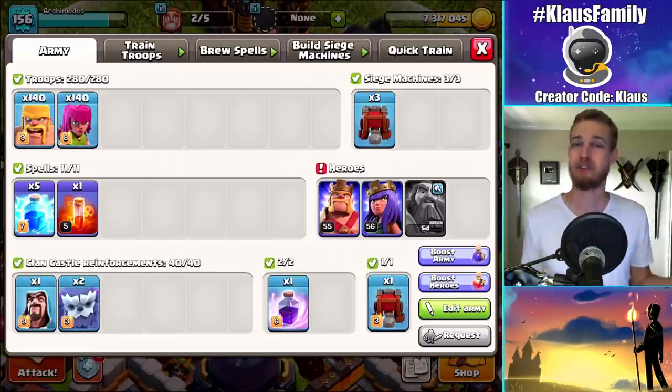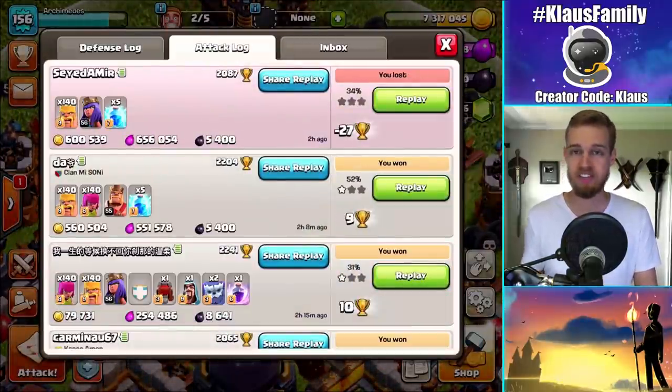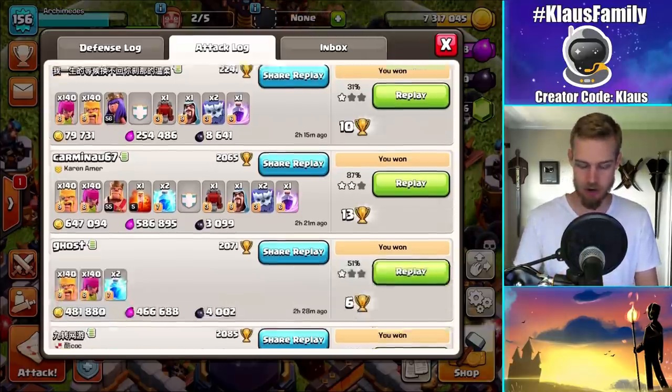I want to show you guys something amazing. First of all, the raids have been amazing. The loot has been crazy. Look at that latest raid — over 600,000 each, 5,400 Dark Elixir. And look at that, 8,000 Dark Elixir. That's insane, but that's not the one I want to show you.